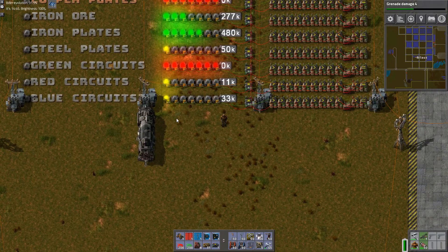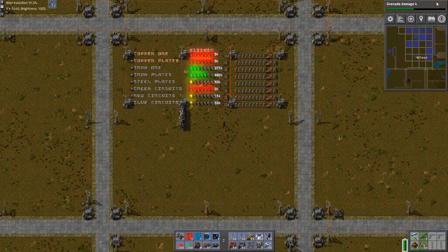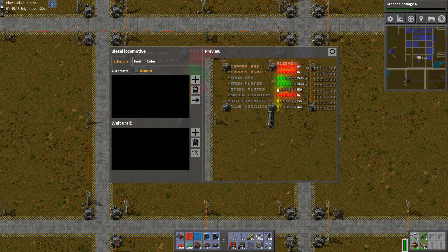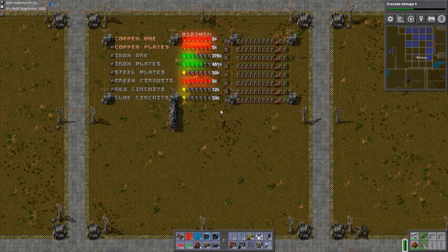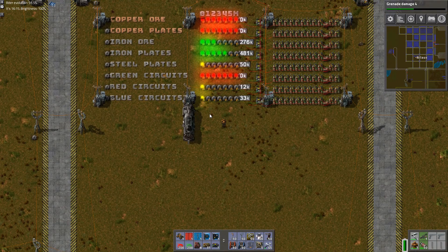What I've also done is: if I am anywhere in the base, I can take the train in manual mode and get an overview. So if I'm out there hooking up some lines and want to see how the base is doing, that's how I do it. I like it very much, but I also feel it's kind of a cheaty way of doing it — just having a locomotive in manual mode.